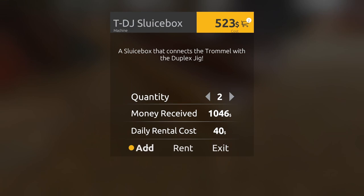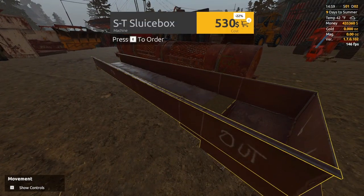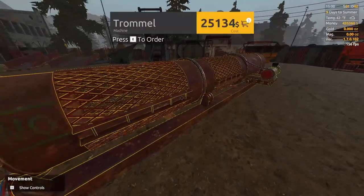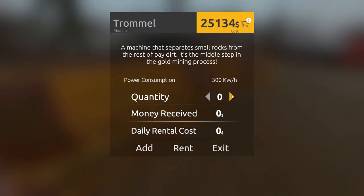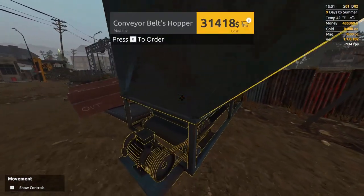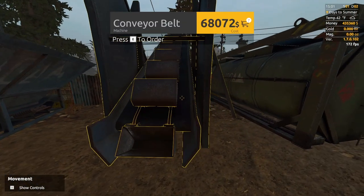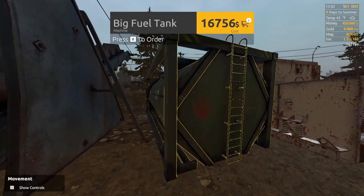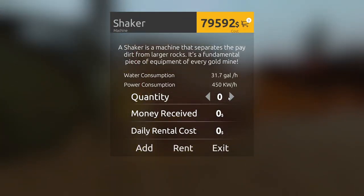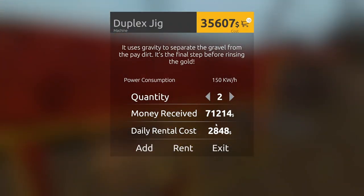Those are cheap so it's easier just to buy them. Next I need my shaker to trommel sluice box - just one of those, also cheap so we just purchase it. Here's the trommel - I'm going to go ahead and purchase this one so I own it and can make repairs on it. Next up is the conveyor belt hopper and the conveyor belt itself, which are great for loading into the wash plants - must buy, or in this case rent. I also grab a big field tank and a shaker. The big field tank will supply gas to everything on the claim.